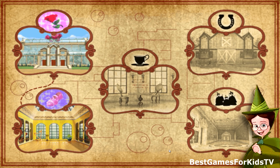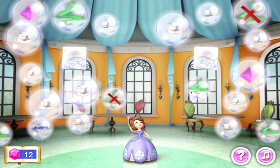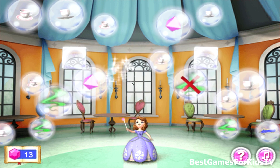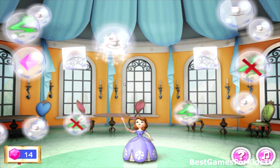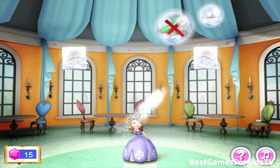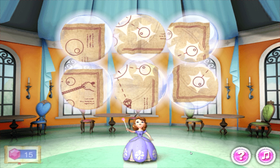Now it's time to search for Miss Nettle in the Royal Prep Tea House. Just look at that — more trouble bubbles in the tea house! They must all be popped. Do you see those strange square bubbles? They don't pop, but they are perfect for bouncing magic spells. Just a few more! Your popping saved everything in the tea house! And look, more magic puzzle bubbles! Remember, if you turn and put them together just right, a spell will be revealed.